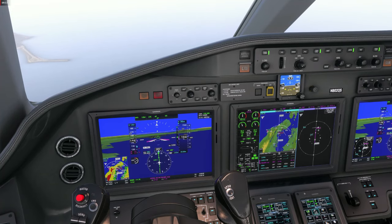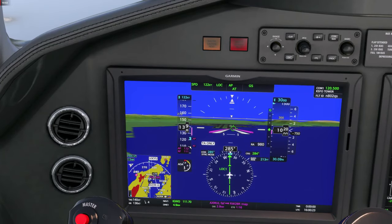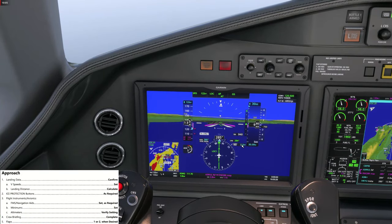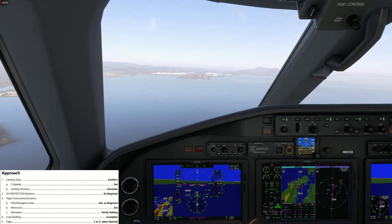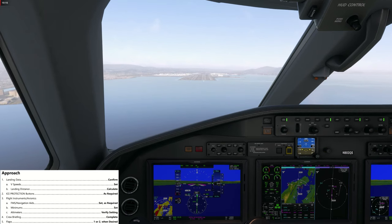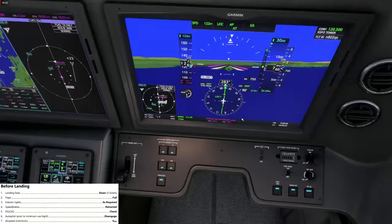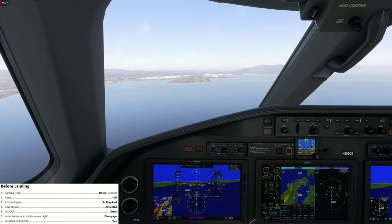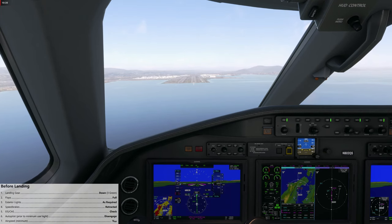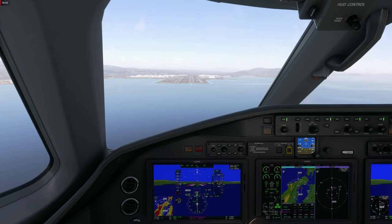We caught the localizer course and glide slope. Flaps 2, back into FMS speed, gear down. Engaging taxi and wing lights again. FMS speed points to 140 knots but for the final approach speed you enter it manually in manual speed mode — entering 122 knots. Approach checklist: landing data confirmed, V-speeds set, ice protection not needed, flight instrumentation good, minimums set, altimeters set, crew briefing fine, flaps set. Before landing: gear down, flaps full, lights set, speed brakes retracted, EICAS and CAS messages clear. Disengaging the autopilot to fly the approach manually.